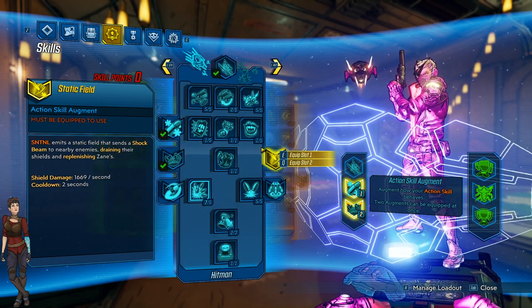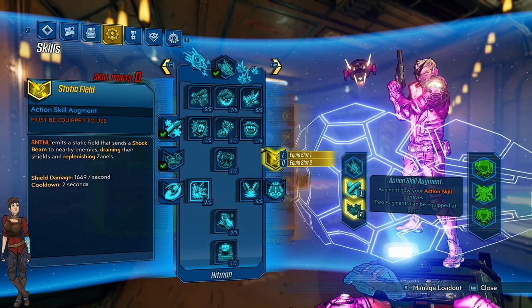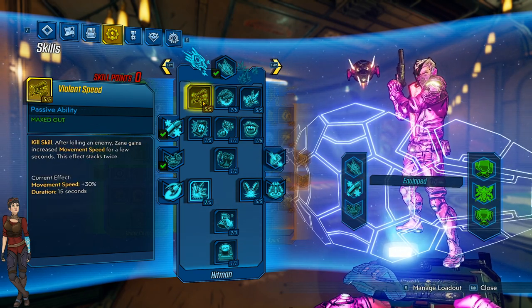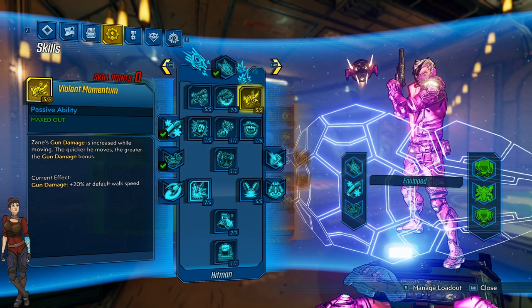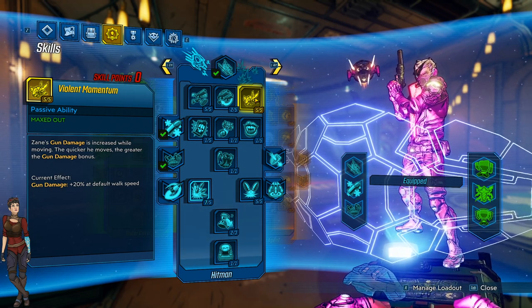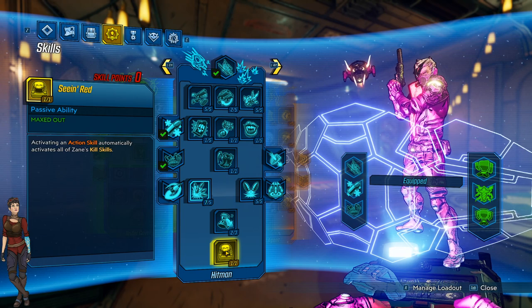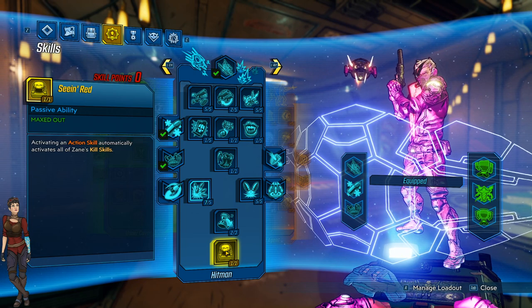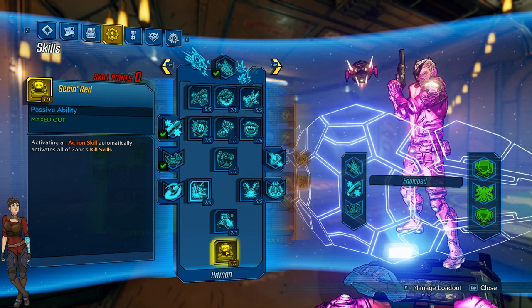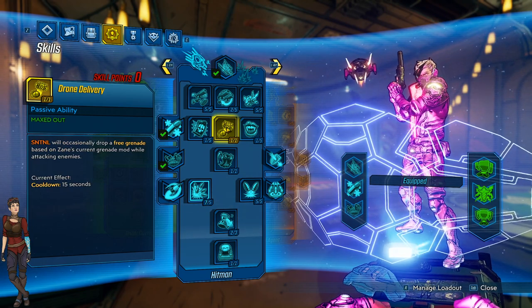In terms of the central drone, the blue tree is where Zane's damage lives. Lots of these skills are on-kill, so when you kill an enemy you get movement speed, and the faster you move the more gun damage you do - so you'll be zooming around with Zane. His capstone includes Seeing Red, which gives you instantaneous kill skills and instantaneous damage buffs, extra shots, health healing, all at once. His drone can also deliver grenades, which is a pretty cool skill.